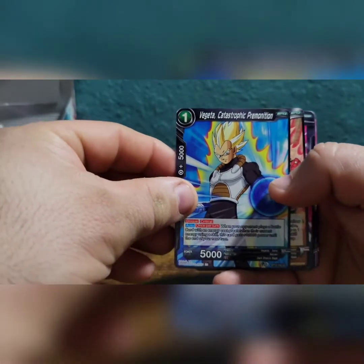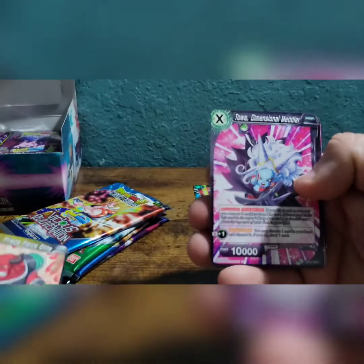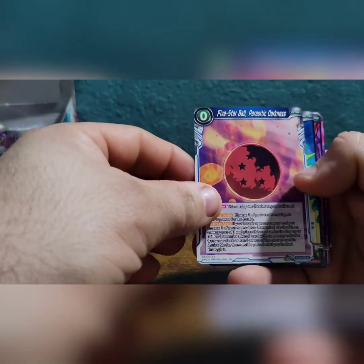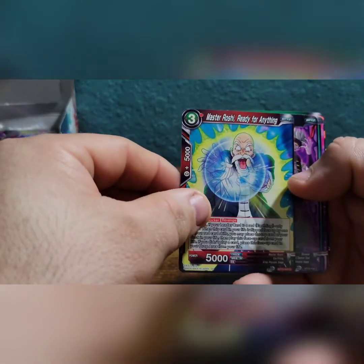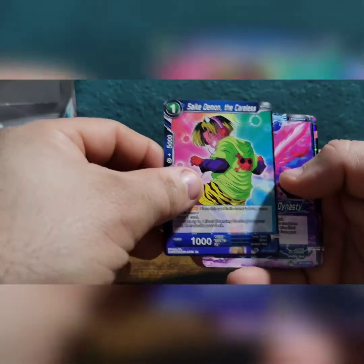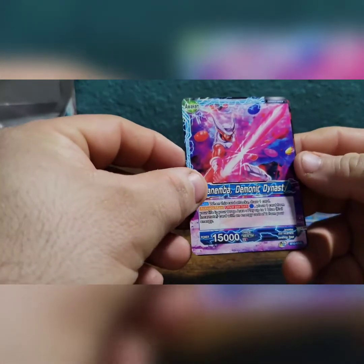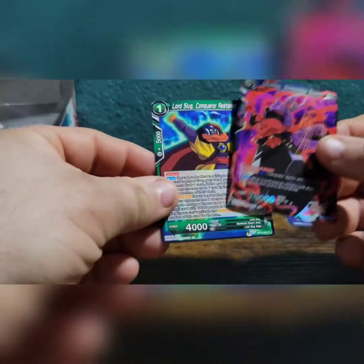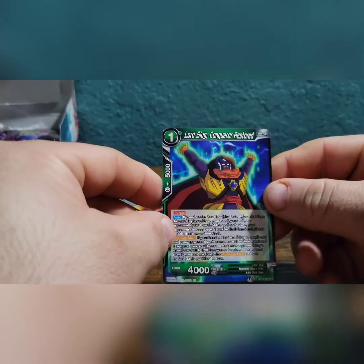That was a good first pack — hope all of them are that good. Let's see. We've got Vegeta, Catastrophic Premonition. Shisami, Frieza Force Elite. Toa, Dimensional Meddler. Son Goku — nice. Five Star Ball again. Good old Master Roshi, Ready for Anything. We've got Shroom — that's common. Psyche Demon, The Careless. Janemba, Demonic Dynasty. Negative Energy, Five Star Ball. We've got Janemba, Rampaging Demon for our Hollow. And we've got Lord Slug, Conqueror Restored for our Rare.